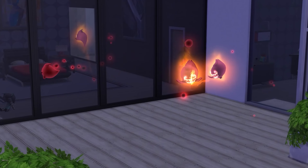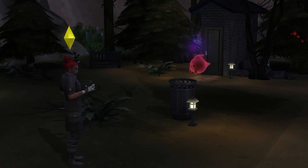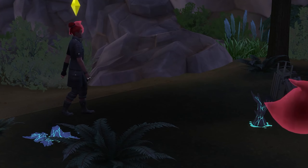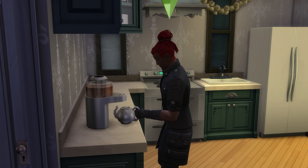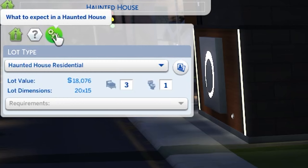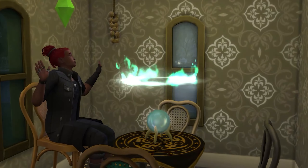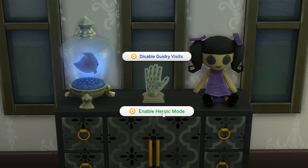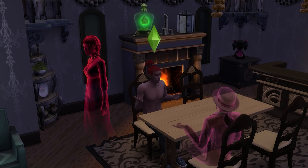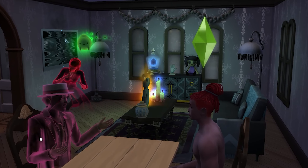Another way to gain satisfaction points is by living on a haunted house residential lot, and you'll need the Paranormal Stuff Pack for this one. Living in a haunted house has its challenges, from spectres that'll run amok to creepy oddities that will spawn to make you scared. However, for every night that you make it through living on a haunted house residential lot, your sim will gain 250 satisfaction points. You can take this further by using the helping hand object to enable heroic mode, which makes the house much more difficult to live in but doubles the points you get per night, granting you 500 points per night.